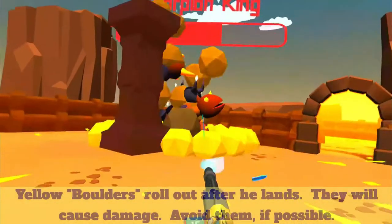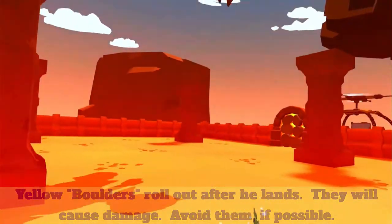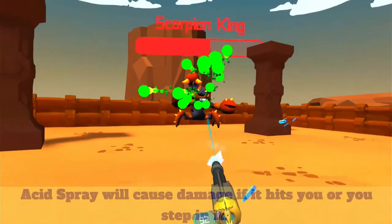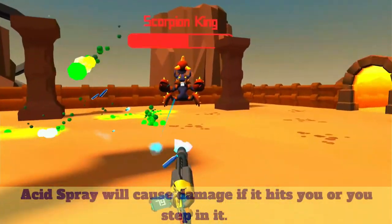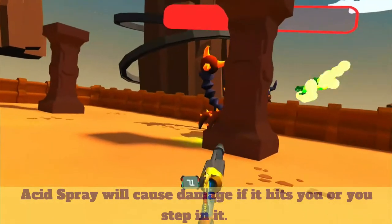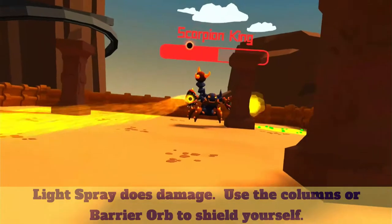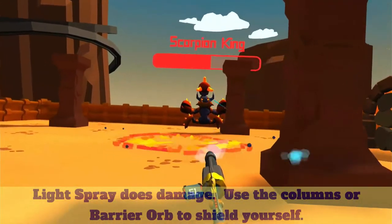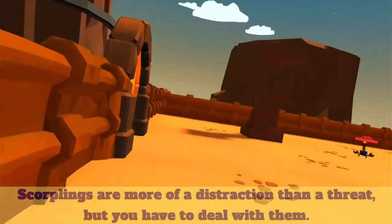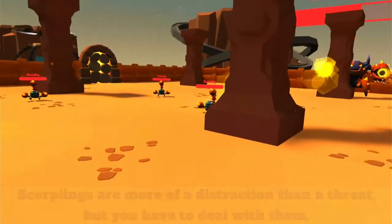Those boulder-looking things that come flying off do damage too — I was dying to those before and never even realized it. He's also got acid; if you walk through the acid you'll take damage. If a boulder hits you, you take damage. When he starts spraying light from his pincers, you've got to run from that. Then he summons little guys; they didn't give me too much trouble, but I had to be aware of where they were and try to kill them.